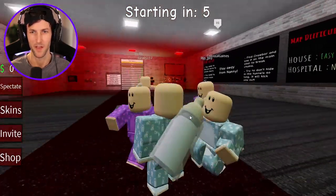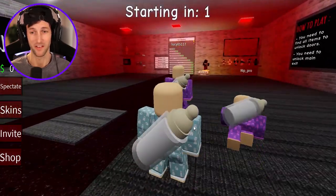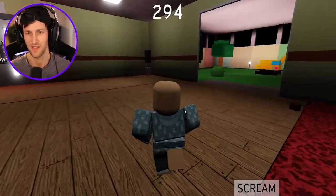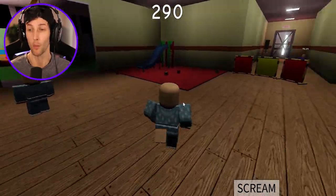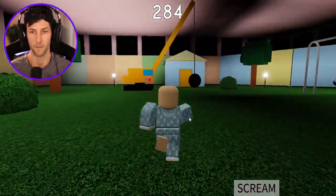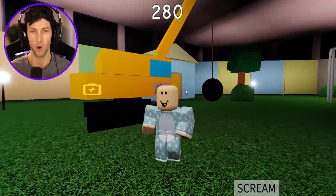Hello, babies. It looks like we're going to kindergarten, which is gonna be very, very interesting. Solve all the puzzles and escape. Exit is right here. Need the main key and a crowbar. I like how it shows the item that you actually need — that way you don't have to guess if it's a crowbar or a hammer.